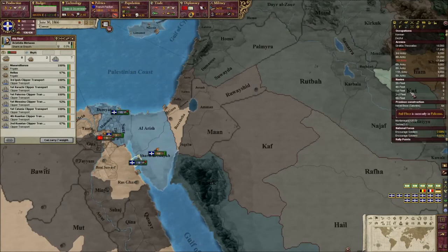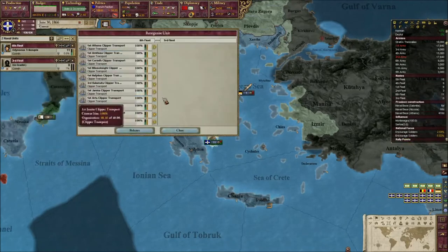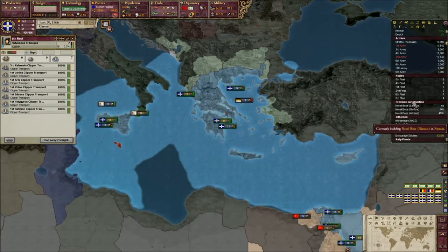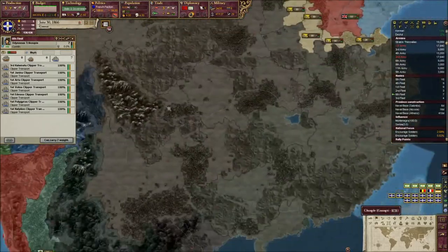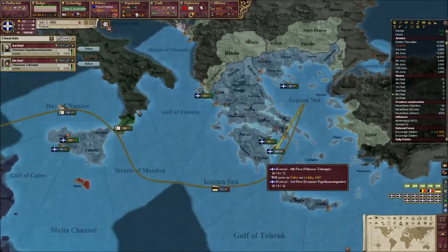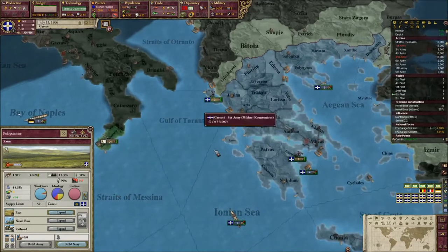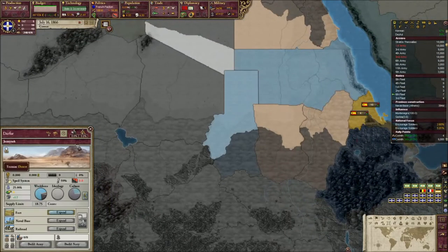We have quite a few of our transports already ready to go. We'll split them so that we just have seven, and I believe we're still building three more. We'll send these seven and start trying to pick up all of the various small armies we've just kind of got around the world, so that we can build them into an actual force. Also, apparently the British did give us those Ionian islands, so we have all of our quarters. We can also go ahead and create that protectorate in Darfur.